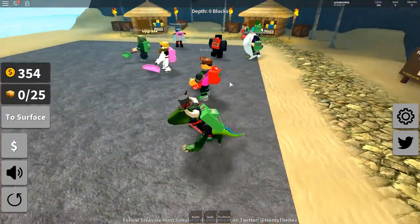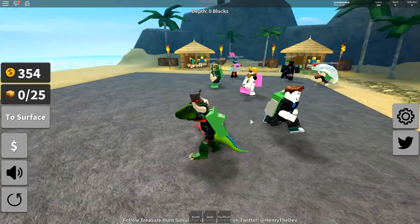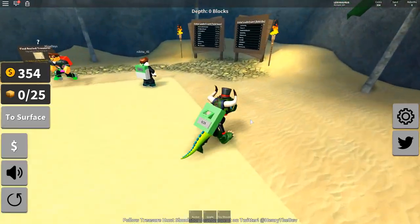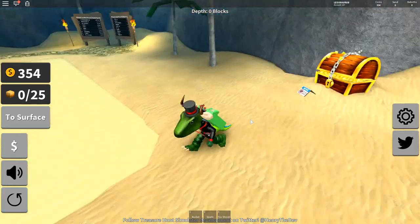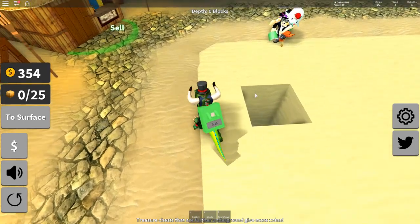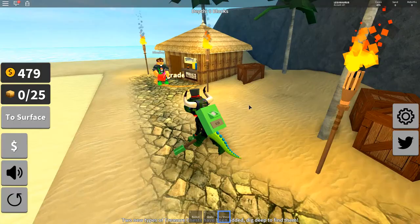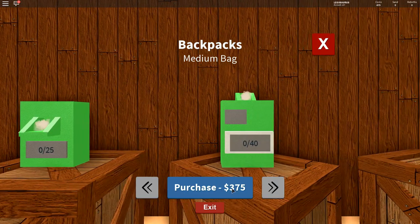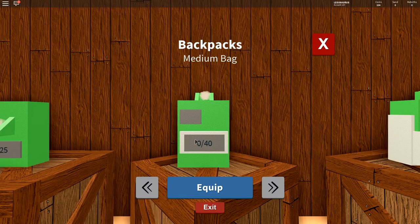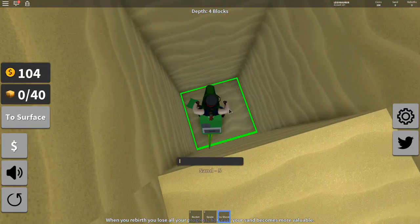What happened? So can we dig down — what just happened? Now there's sand and we can dig again. So we have to restart, start all over — we were so deep down! Okay fine. I can now get a better backpack — 375 for a medium bag. Equip. Now don't try to trick me into thinking I didn't equip it.